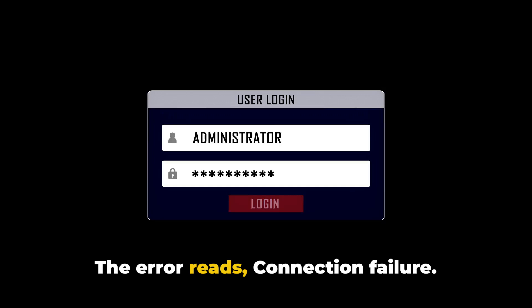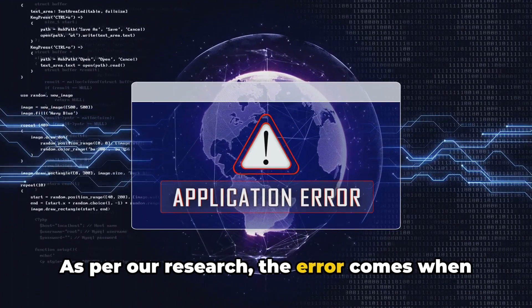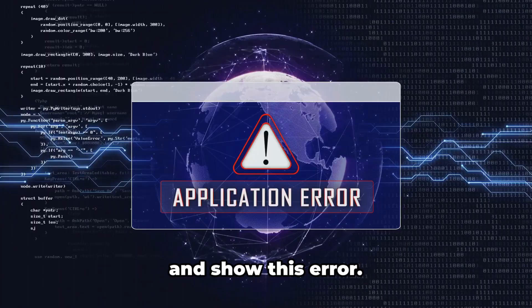The error reads: Connection Failure. The attempt to connect to the server failed. As per our research, the error comes when players try to search for a match. In case they can get into the match, it will kick the players out of the match and show this error.